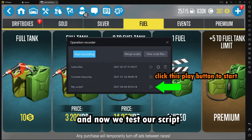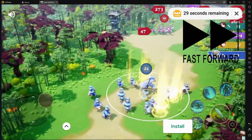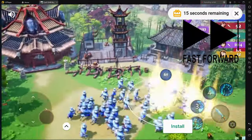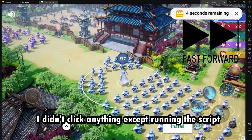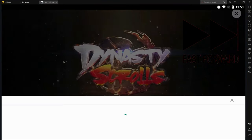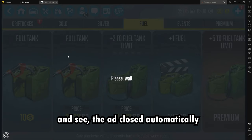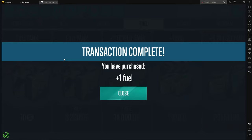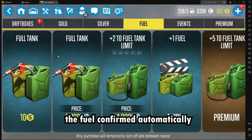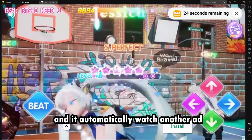And now we test our script. You can see my cursor here — I didn't click anything except running the script. You can see the ad closed automatically, the fuel confirmed automatically, and it automatically watches another ad.